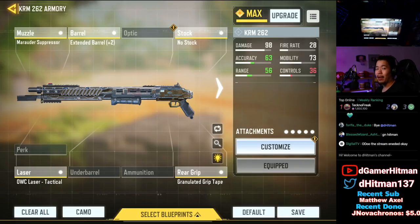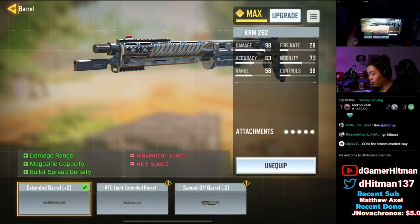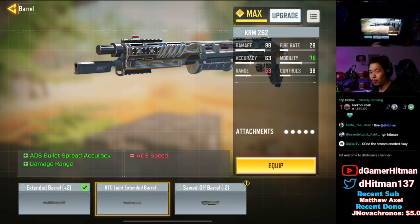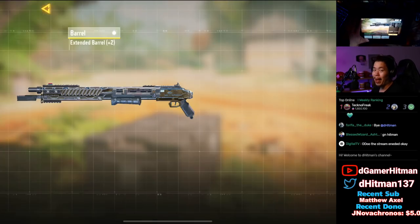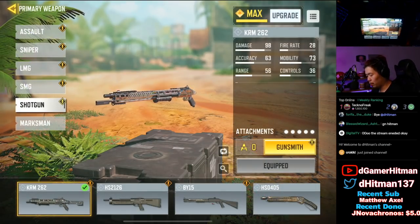This is the loadout we are rocking. It is essentially a very fast loadout with a little bit more of the ADS spread accuracy, but mostly with that hip fire kind of build. The main thing is the range — you can see the Marauder suppressor and extended barrel. Those are two that will increase your range as well as increase your bullet spread density. This one is silenced — I love the Marauder, it's my favorite for shotgun. The extended barrel gives you a little bit of extra magazine capacity. The tactical laser is a must, as well as the granulated stock which increases your ADS bullet spread accuracy, and no stock for that fast mobility.